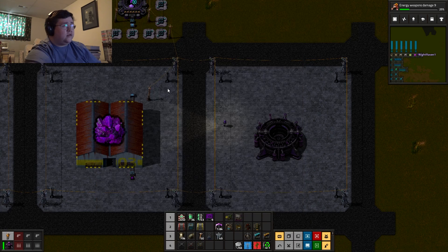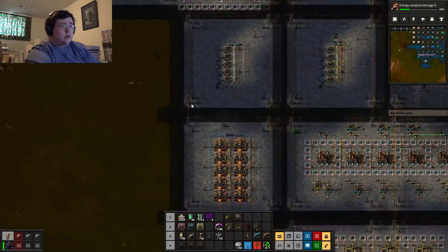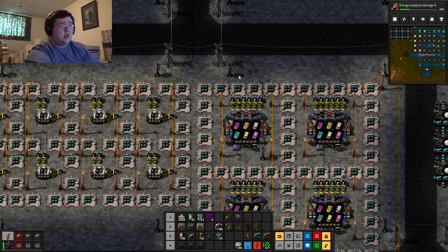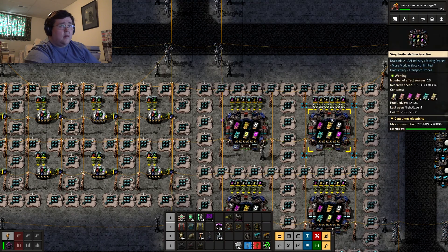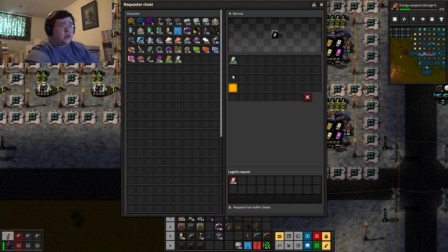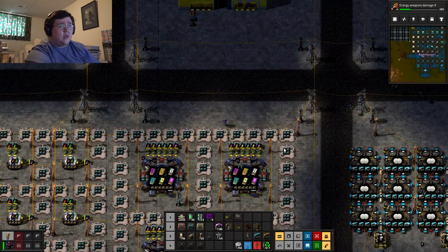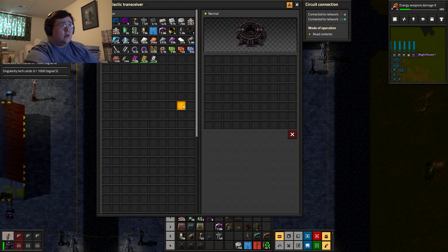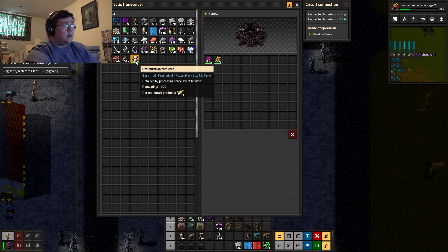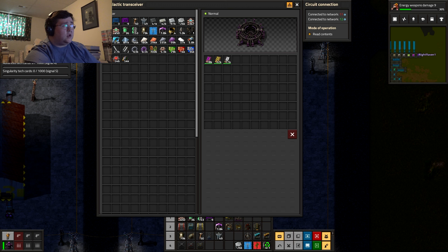Since this thing is in the network now — Space Research Data: 250, Matter Tech Cards: 1000. I need 10,000 of something.